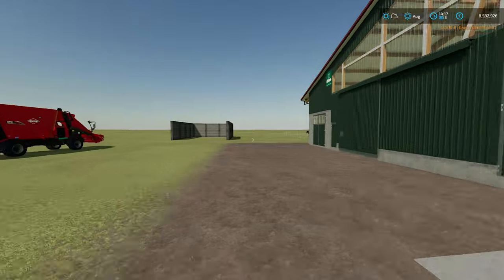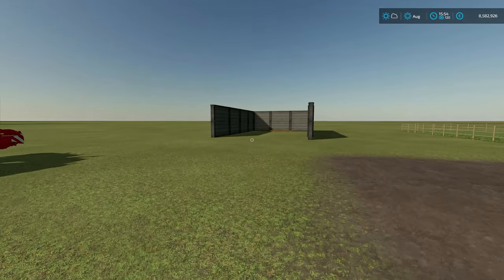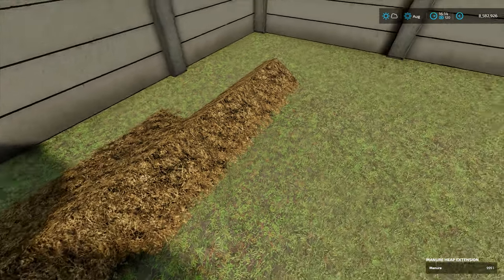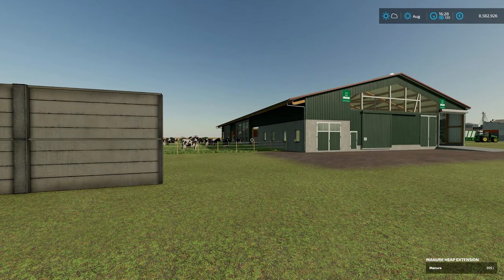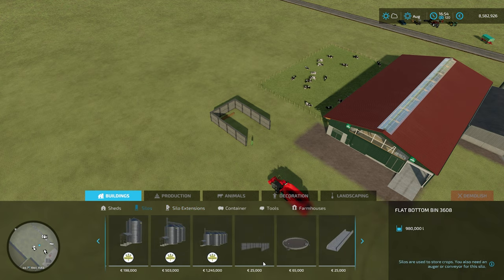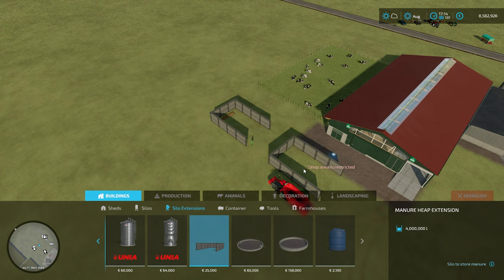We are going to skip forward in time and see if we get any manure in here. We've been running on time for about two hours and if I wander over here we can see the manure heap is starting to form — we've already got 999 litres in there. So there is your trick: do not place the actual silo. Make sure you place a silo manure bunker extension. Go into Construction, go into Silo Extensions — not Silos. Place it close enough to where your barn is and it will pick that up.